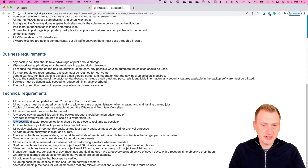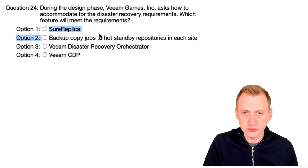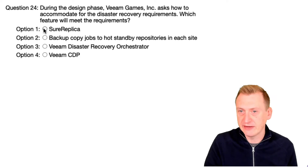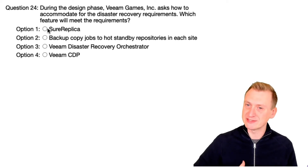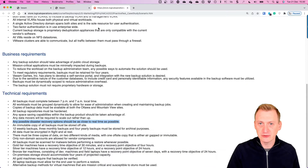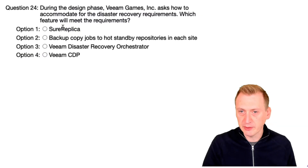Any possible disaster recovery options should be as close to real time as possible. Let's try to match that up with the options we have. Replica testing doesn't really have anything to do with DR recovery per se — it's about whether we should test replicas, which is a good idea, but it has no relevance here. So as low RPO as possible, we can probably exclude that one.